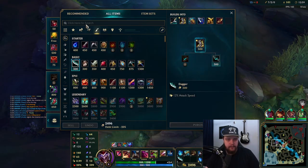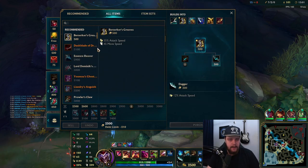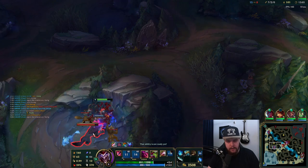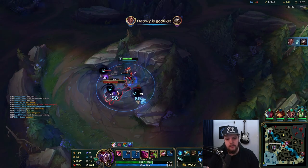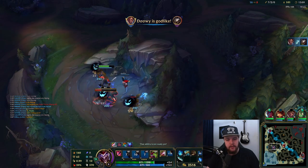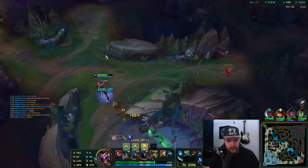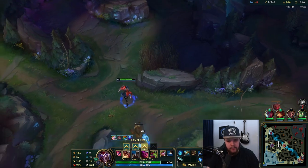Do I have enough money for Essence Reaver in one go? Essence Reaver is 2900 — with Futures Market it's about 2800 maybe. I can clear my top side camps and then reset. Evolution is doing well — that's beautiful. I've absolutely demolished this Lilia with just early pathing reads.